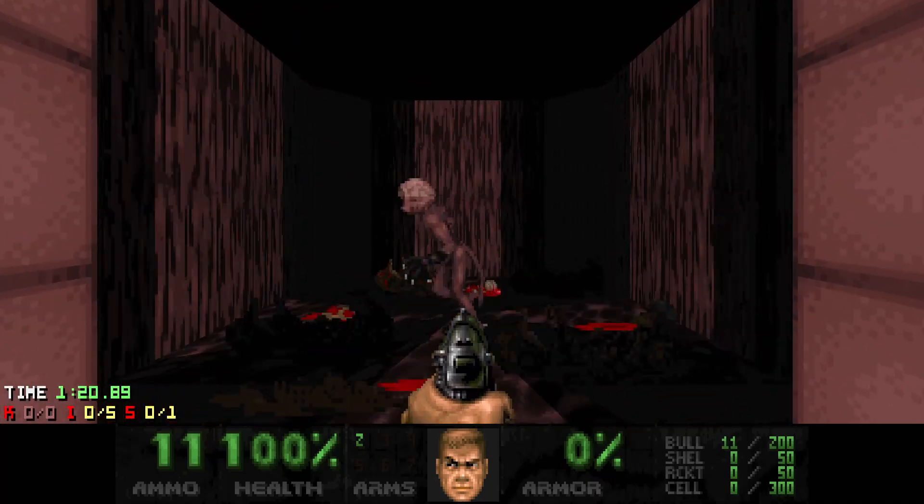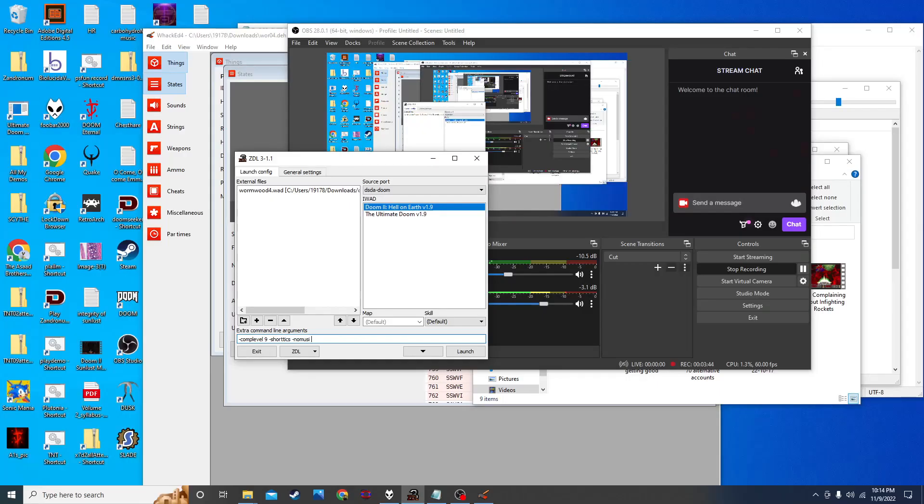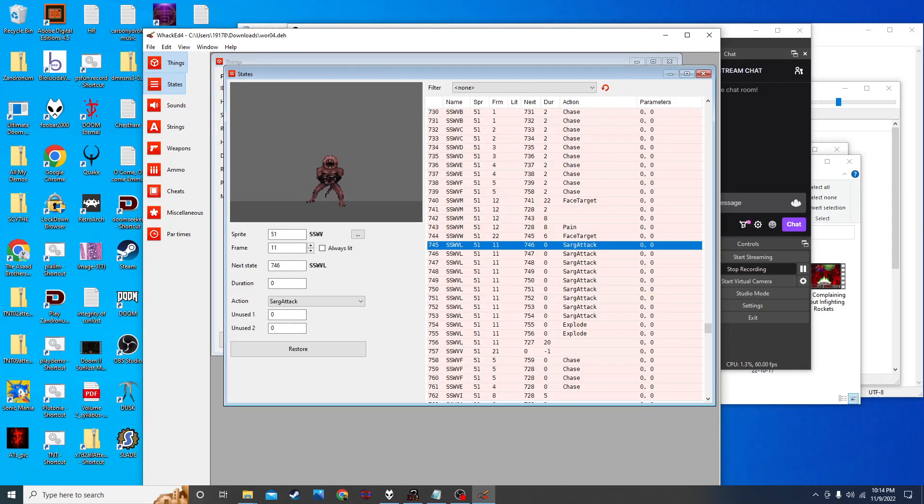Check it out — instant death. So that's basically what happens. They can get you even with infinite height. So I wanted to show you the D-hack. They face target — this is when they attack you. It'll be melee. I don't know what specifies melee exactly, but yeah, they face target. See that Sarge attack? That's a shotgunner attack — it's the equivalent of a shotgunner in your face shooting nine times. So that's nine frames in a row of a shotgunner attack.